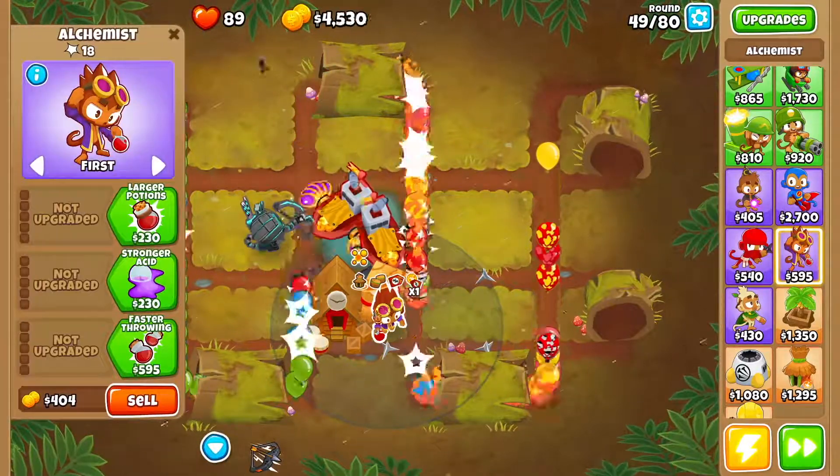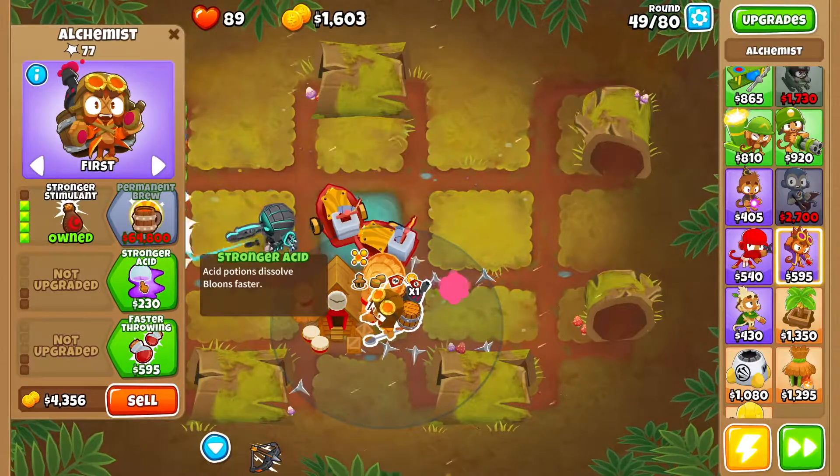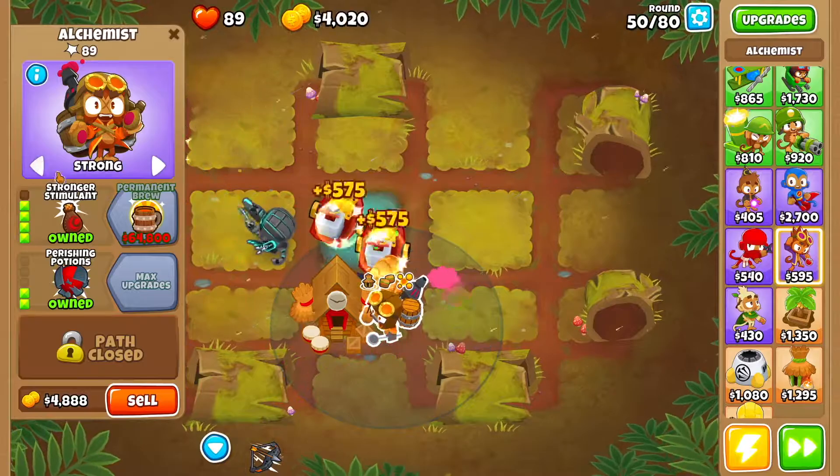At this point we want to get ourselves an Alchemist. We're going to drop the Alchemist right under it. Then you want Larger Potions, Acid, Mixture Dip, Berserker Brew, Stronger Stimulant, Stronger Acid, and Perishing Potions. Then you want to set the Alchemist to Strong.